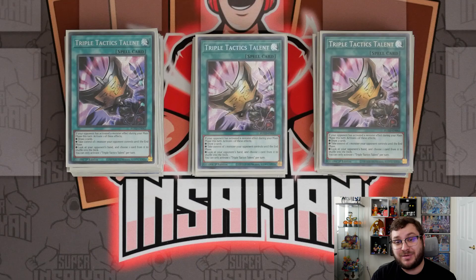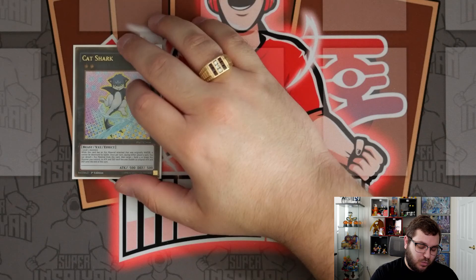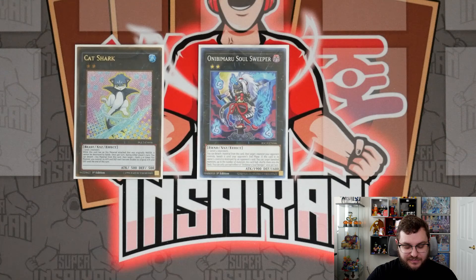That's the main deck at 40 cards — maybe I'll bump it to 41 to add the Dupe. Now for the extra deck: we have one copy of Cat Shark. Anyone not playing this is objectively wrong — the ability to bump your Gigantic up to 6400 is one of the easiest ways to get game, which this deck struggles with. It struggles a little less with the Adventure package since you add another 4000 attack with the token and Griffin Rider, but Cat Shark is still really important.